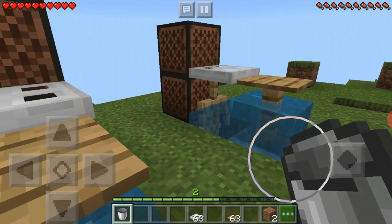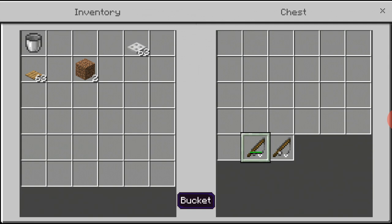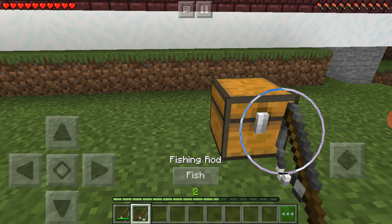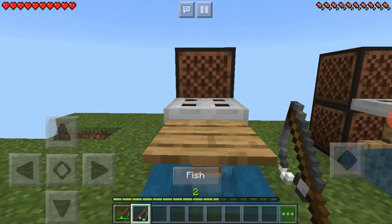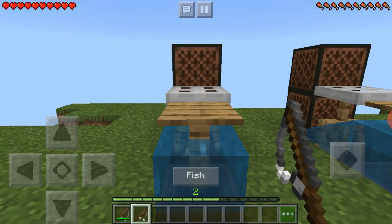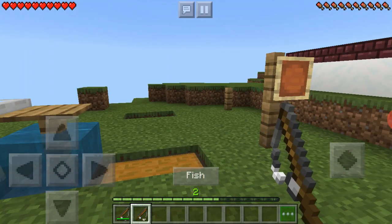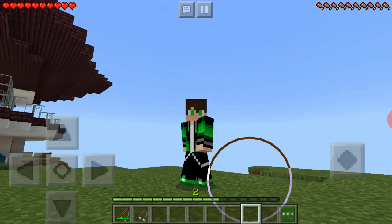I'm now going to get my fishing rod and show you how to use AFK fishing. From AFK fishing you can get quite a few good items — you can get name tags, enchanted books, tridents, and a bunch of random stuff. That will wrap it up for this video, see you next time.